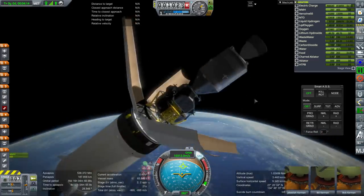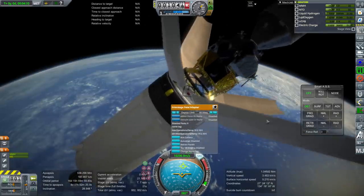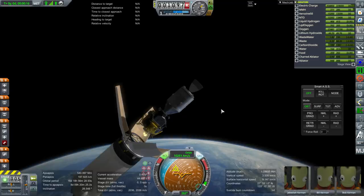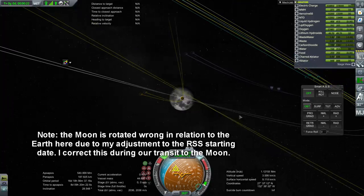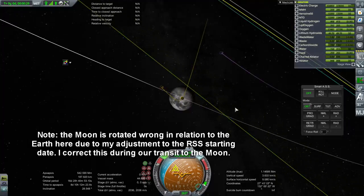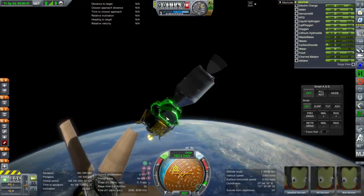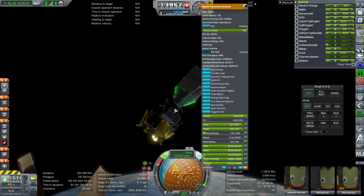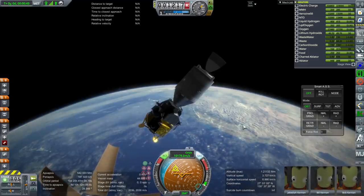After the flip and docking with the LM, we decouple the inner node and pull the LEM away — it did not explode, which is good. One important trick: make sure the flow priority on the LM's life support is lower than on the command module. Otherwise you'll deplete the LM's food, water, and oxygen during the coast, and when you transfer crew to the LM at the moon, they will die instantly. I've done that too many times.